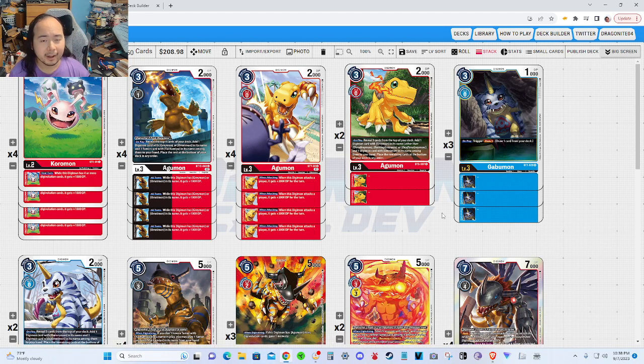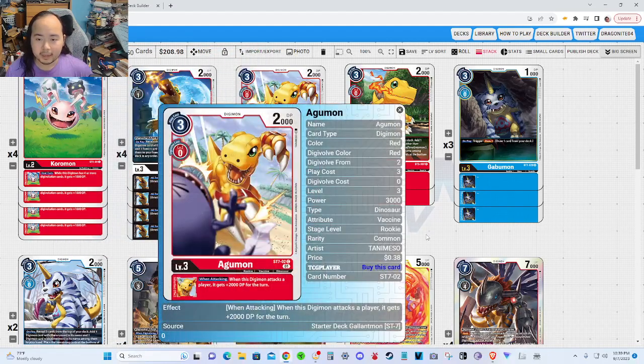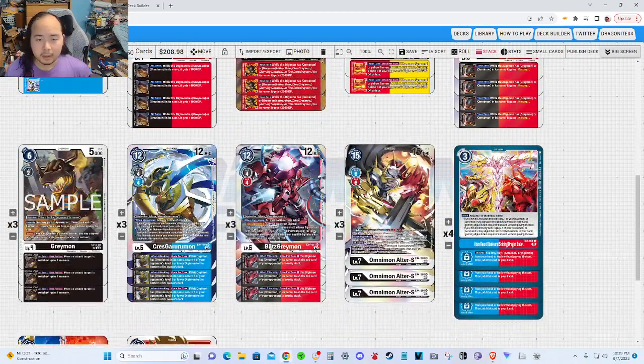When building this deck, I considered that since I'm going the GreyMon line, it doesn't really make sense to play GabuMon cards with inheritable effects. If I'm building the AguMon and GreyMon line, then the cards that should have inheritables are the AguMon cards, and the cards that should have really good on-plays are the GabuMon cards. So I added a bunch of DP buffs: Coronamon ST1, AguMon BT12, AguMon Stardust 7, GreyMon BT12, GreyMon BT5 — just a bunch of buff effects.